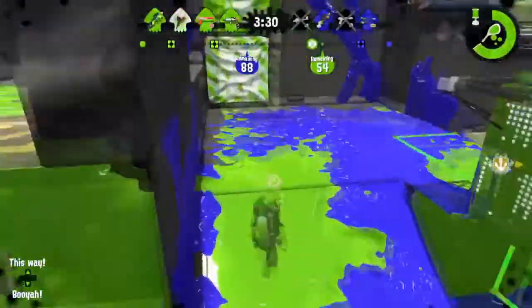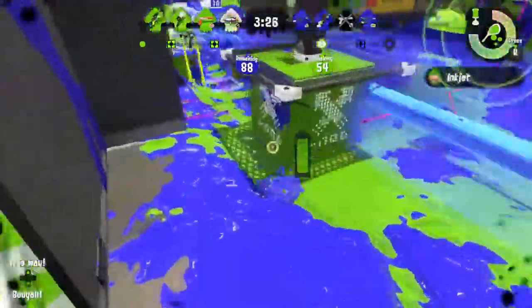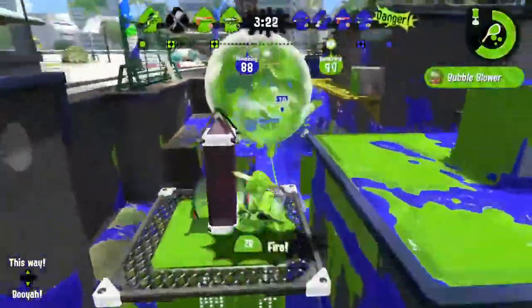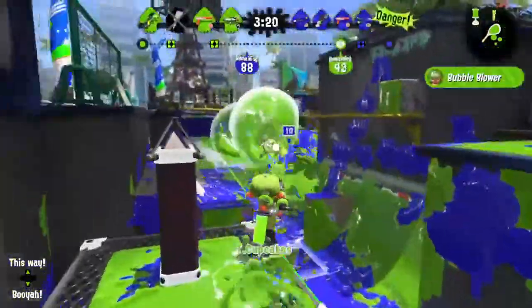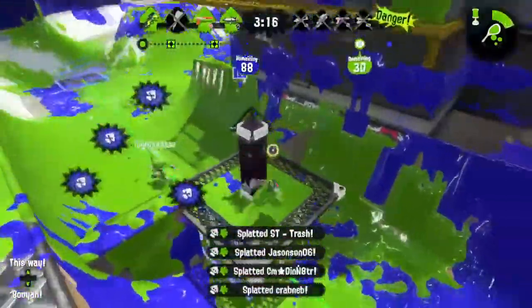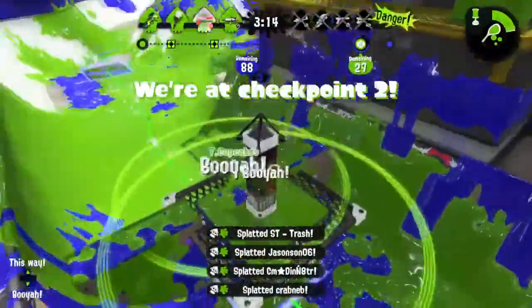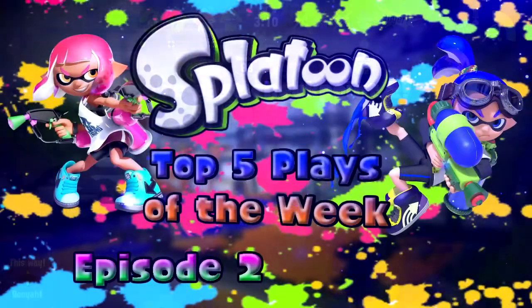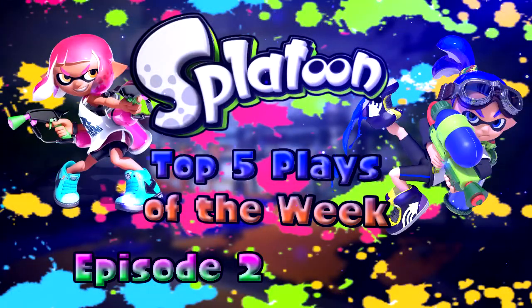Coming in at number 1, we have Colonel Funk — one of my Splatoon 2 friends, actually — playing some Tower Control on Blackbelly's Skatepark with the 4X Splatter Shop Pro. Gets on the Tower and launches the Bubbles, shoots at them, pops one — and oh my goodness, he gets an Insta-Quad right after popping them! Does some dancing. Now that was something.